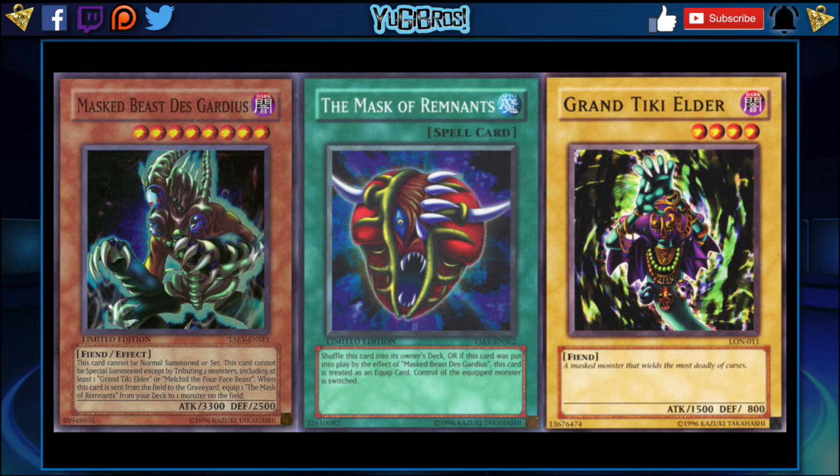This card cannot be normal summoned or set. It cannot be special summoned except by tributing two monsters, including at least one Grand Tiki Elder or Melchid the Four-Face Beast. You need one of the two to summon it, but it does count as a special summon, which is nice. When this card is sent from the field to the graveyard, you can equip one Mask of Remnants from your deck to one monster on the field. What's cute about Mask of Remnants is it normally says when you activate it, it shuffles itself into the owner's deck — so it does literally nothing except put itself back in the deck.